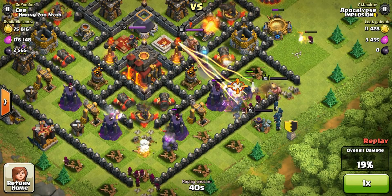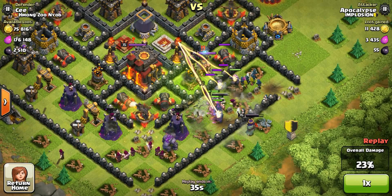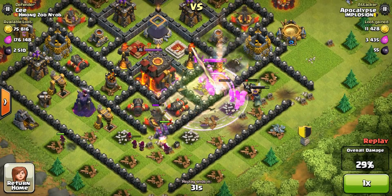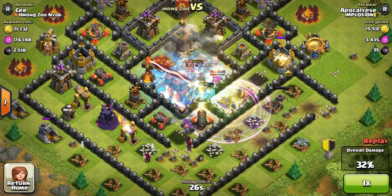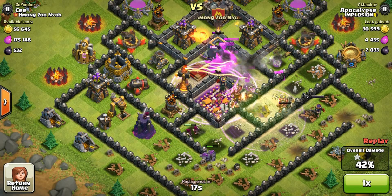I drop my PEKKAs, king, queen, and clan castle troops — usually filled with wizards — near the enemy king or queen. This lures my PEKKAs and other troops towards the town hall. With the jump spell they go for the king because he triggered by attacking one of the golems. The archer queen tries to shoot them but I freeze her, and they're in the middle compartment. It's only a matter of seconds before the town hall goes down.